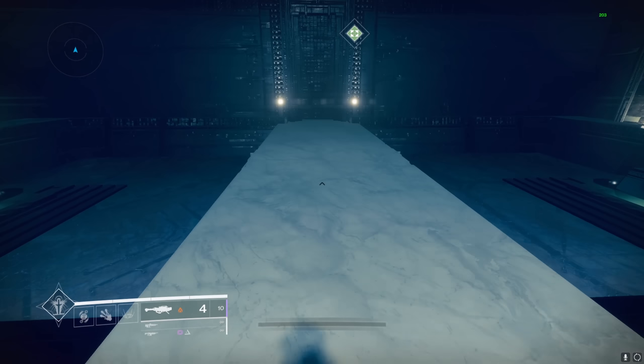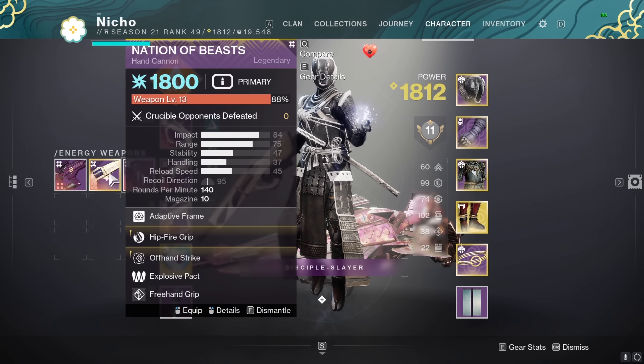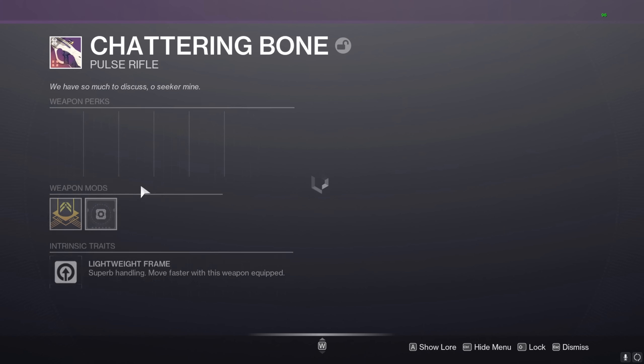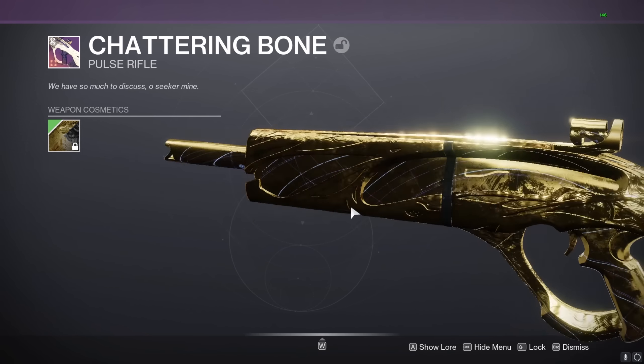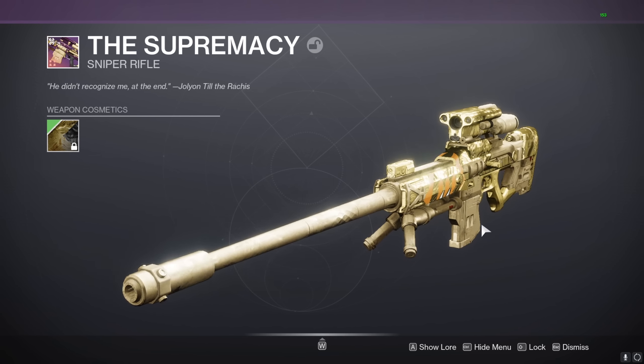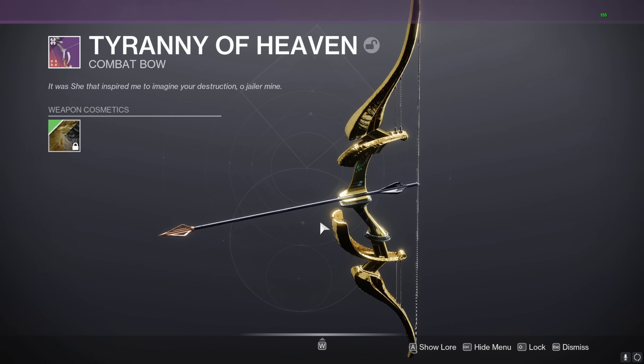The Last Wish weapons are going to be the new DPS meta, I reckon. On top of that, all the weapons have good traits for both PvE and PvP. If you're wondering what all the weapons look like with a Charles memento, I can go through each of them: Shattering Bone, Supremacy, Transfiguration, Age-Old Bond, Tyranny of Heaven, Nation of Beasts, Techeun Force, and Apex Predator.